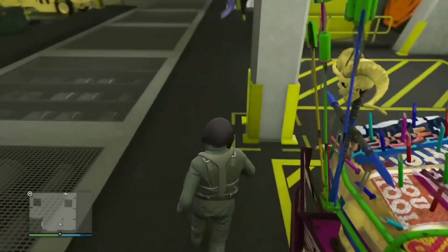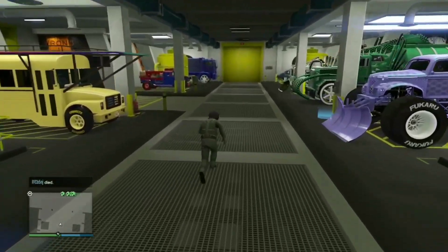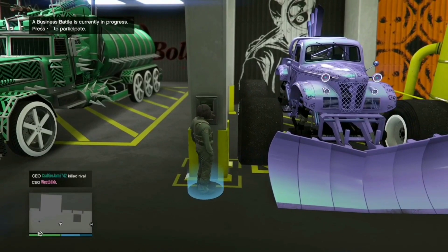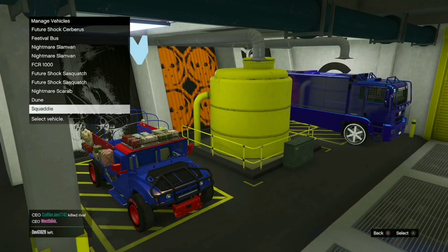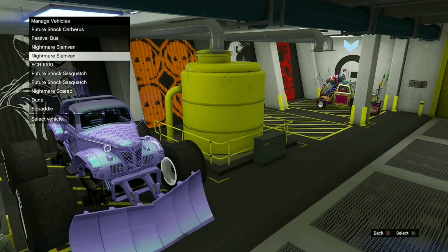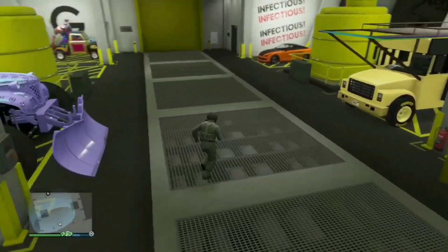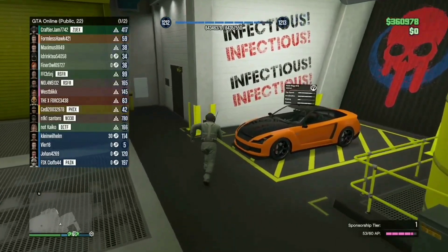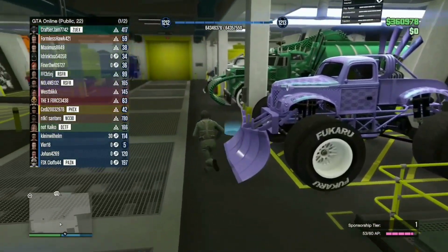So that kind of glitches the game up. From here, after you change something on the car, go to your managed vehicles again. As you can see, once you changed something on the car, you should be able to see that free elegy now named 'Nightmare Slam Van'. I'm going to press right on the D-pad right here — boom, it's named Nightmare Slam Van. That is a fully complete car duplication that is fully duped. To see it visualize as a Nightmare Slam Van, all you want to do is change the session, and once you change session, you should be able to see the Nightmare Slam Van, not the elegy. The game thinks the elegy is the elegy, but really it's a Nightmare Slam Van.